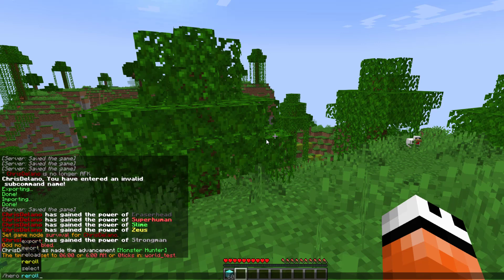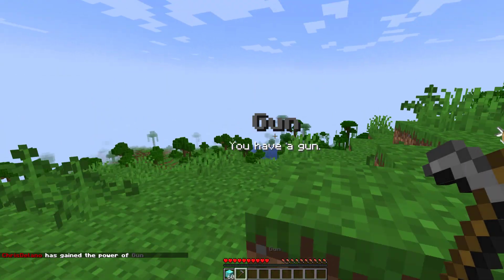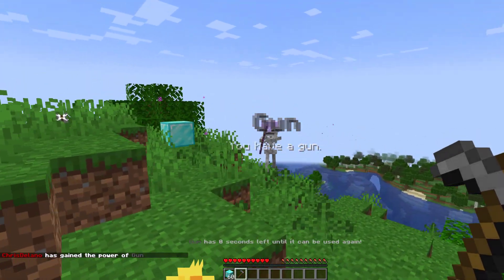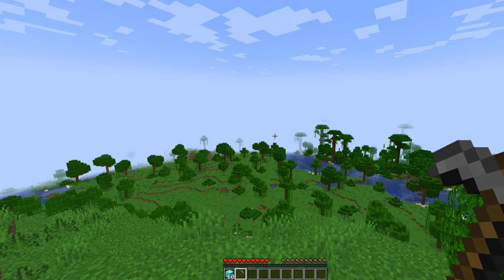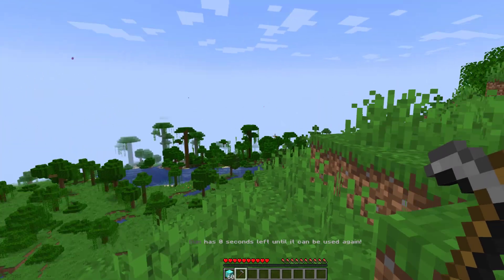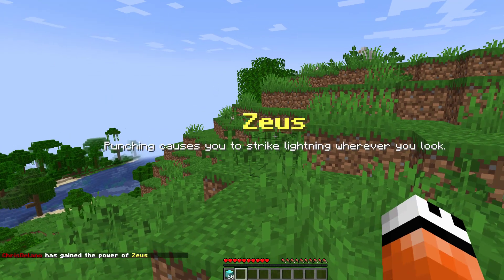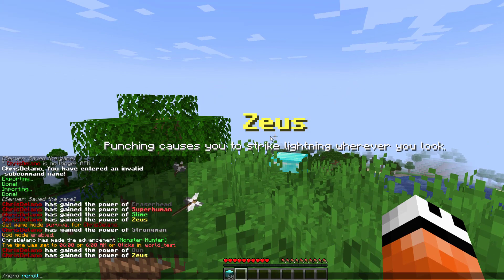The main two commands are the reroll and select commands. Reroll is simply going to randomly select one of the superhero powers — this one gave me a gun, which is pretty powerful actually. There is a little cooldown before you can shoot, just a couple of seconds. If we reroll again we'll get a completely different one — this one causes lightning where you punch.